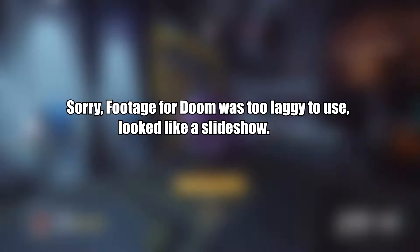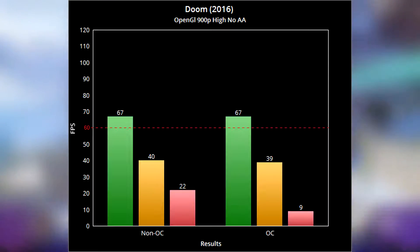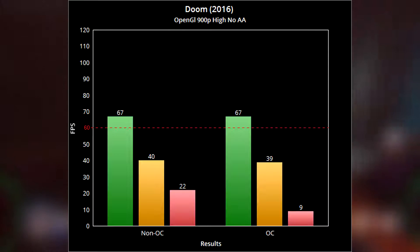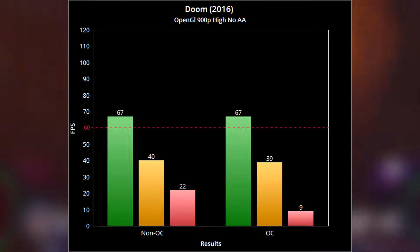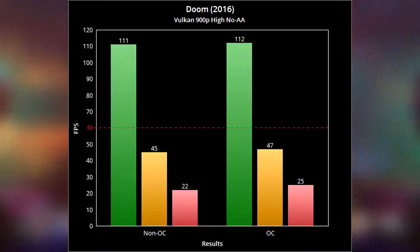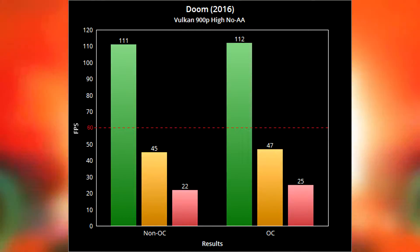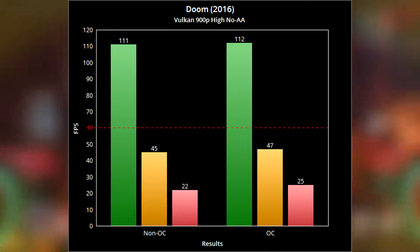Finally, Doom. I ran this at high settings with no AA, showing results for both OpenGL and Vulkan. For OpenGL non-overclock: max 67, average 40, minimum 22. For the overclock: max 67, average 39, minimum 9. For Vulkan non-overclock: max 111, average 45, minimum 22. On the overclock: max 112, average 47, minimum 25.